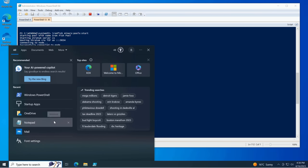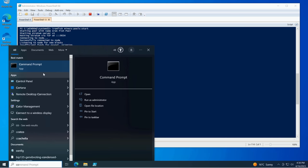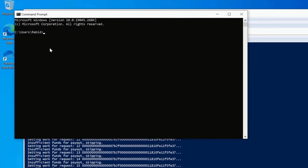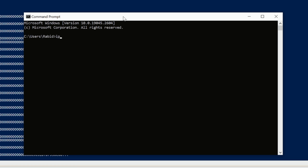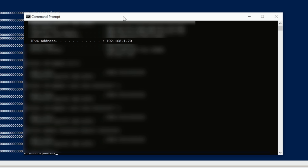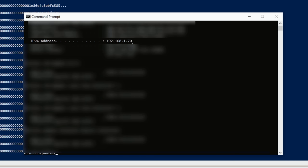To find the IP of your node PC, open Command Prompt and type 'ipconfig'. You can see the IPv4 address is 192.168.1.70 — and again that port is 9034. That's what you need to put in your miner to mine to this node.